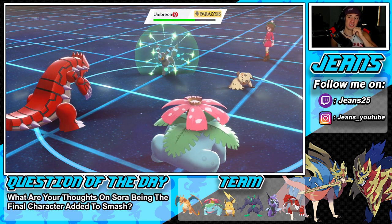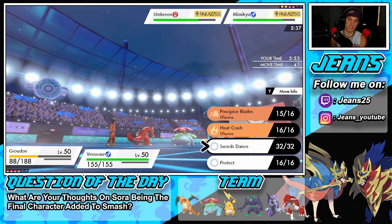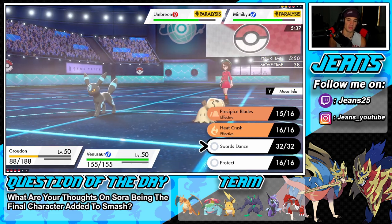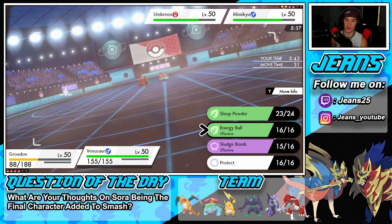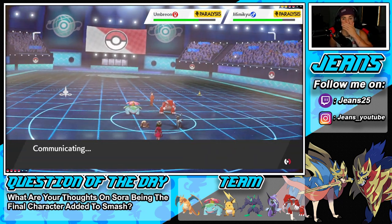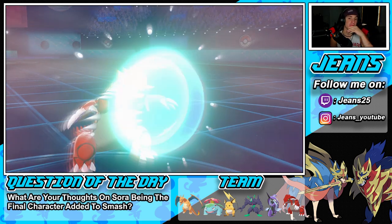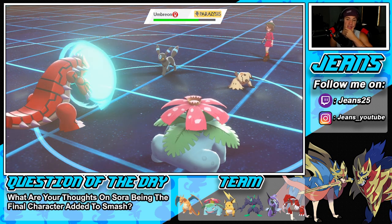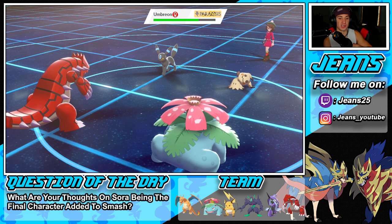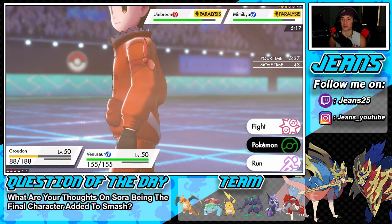Our luck is stinking right now. We have Mimikyu with one turn sleep and Venusaur out here. He went after Venusaur with something earlier - I think he Yawned him. I'm going to try to put Mimikyu back to sleep. Wait - I can't put him to sleep, he's already paralyzed! Umbreon is unable to move - he just drops a Shadow Fall. That was a waste of a turn. We're waiting out the Trick Room. That was stupid of me to go for Sleep Powder on a paralyzed target.